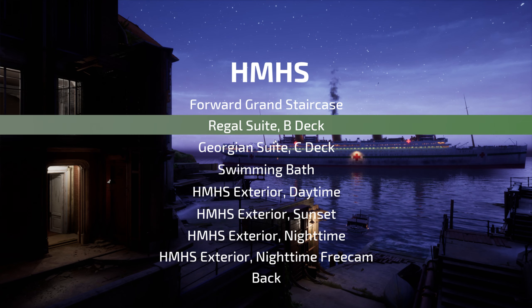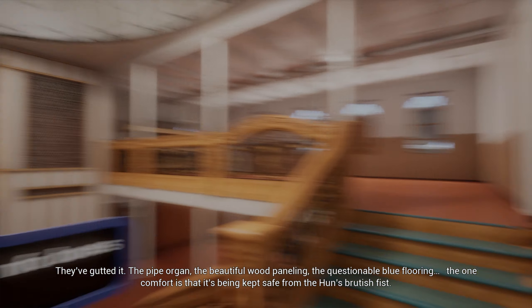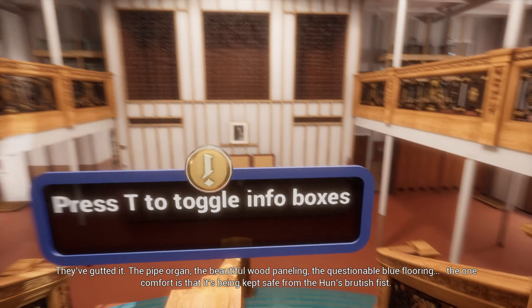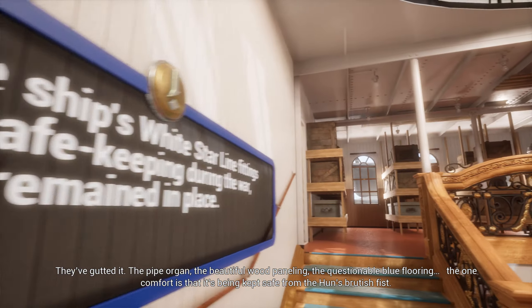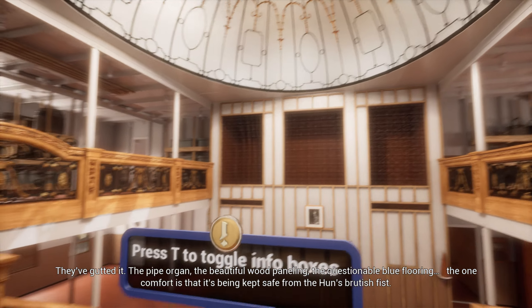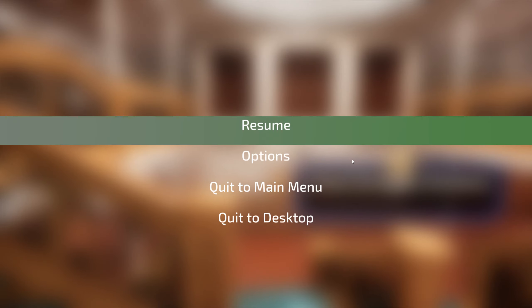Let's go to the forward grand staircase. This is when the Britannic was stripped out from its ocean liner and really luxurious fittings, and then made into a hospital ship where it could accommodate lots of people. The pipe organ, the beautiful wood panelling, the questionable blue flooring - the one comfort is that it's being kept safe from the Huns' brutish fist. Look at this - so beautiful. I've got the graphics at max.